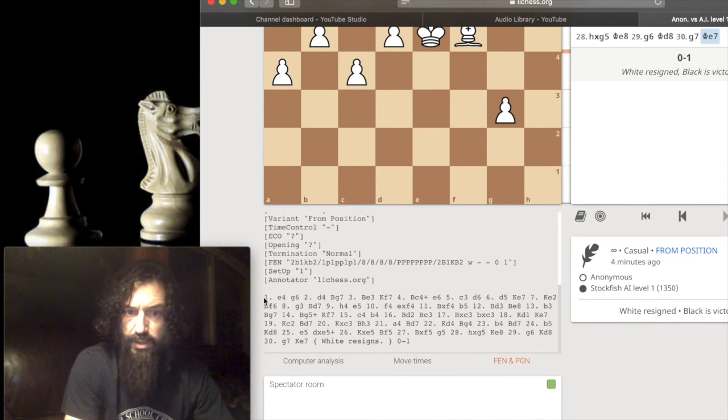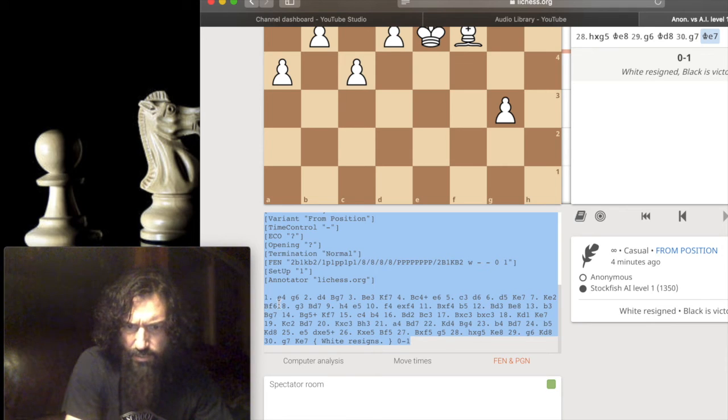I need this right here. You can just copy this whole thing and send it to me, or you could just start where it says 1E4 and copy all the way down to where it says 0-1. You could get the PGN or FEN.